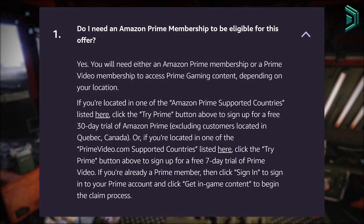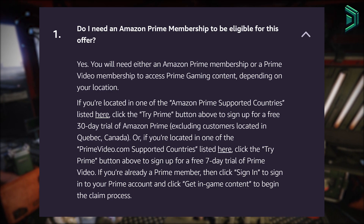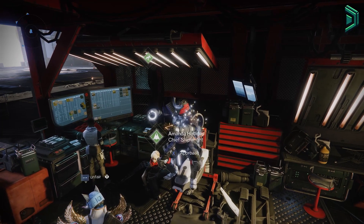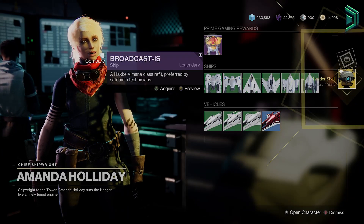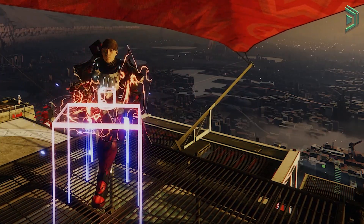You will need Amazon Prime in order to get this, but you can simply just get a free trial, get the rewards, and then cancel the trial right afterwards to get those items for free. Once you've claimed them, you'll find them over at Amanda Holiday in the tower — you might need to log out and log back in though after claiming the bundle.